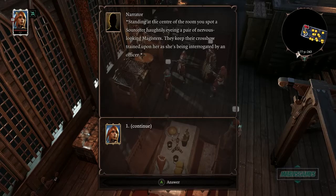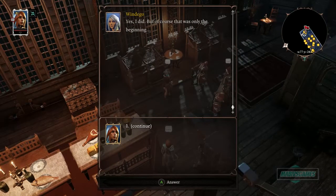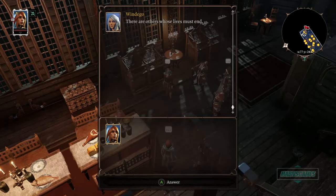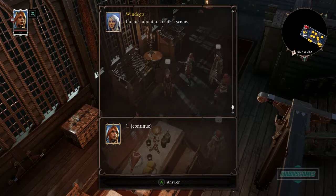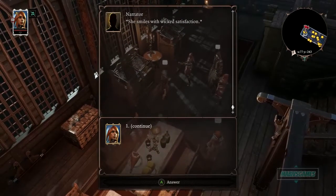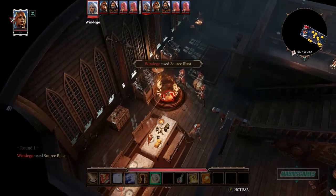I go in to meet Magister Williams. In the center of the room a sorcerer haughtily eyes two nervous magisters with crossbows trained on her. The officer interrogates her: 'So you admit you murdered that poor fella?' She replies: 'Yes I did — and that was only the beginning. There are others whose lives must end.' She removes her collar with ease. 'Hurry — if she casts source, the Voidwalkers will come and end us all!' She smiles with wicked satisfaction: 'Precisely.' Then a source blast knocks us all down.